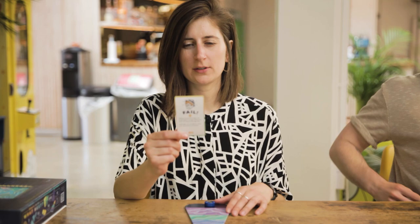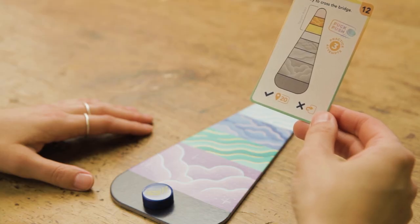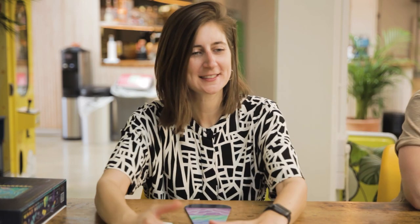In the puck push challenge, players must shoot the puck from the base of the triangle. To succeed, the puck must land in the highlighted zone on the card. You'll get a maximum of three practice attempts before your real go. However, it doesn't count if you succeed on a practice attempt — it has to be on the real go.